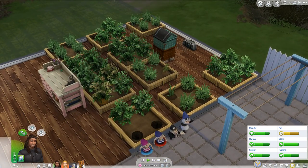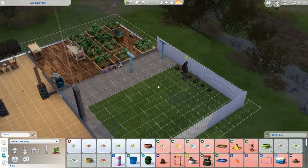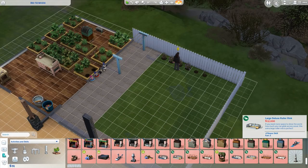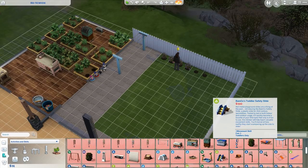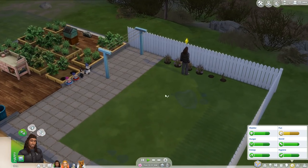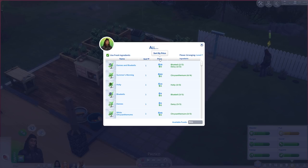There are a bunch of other flowers we still need to get. We also need Patchy the Scarecrow - we still don't have him. He costs $4.50. We can definitely make some arrangements with the flowers we have, though I'm not sure exactly what flowers we currently have.